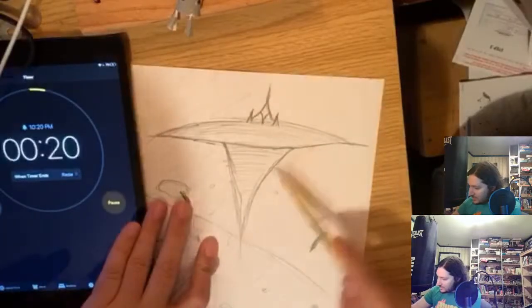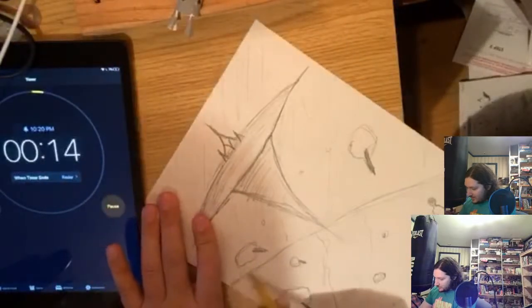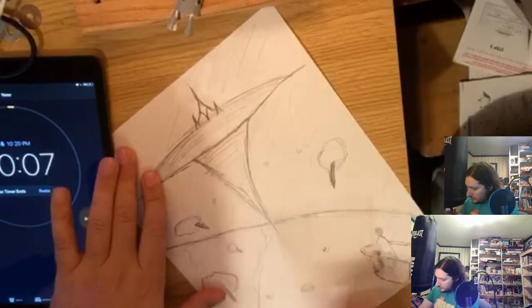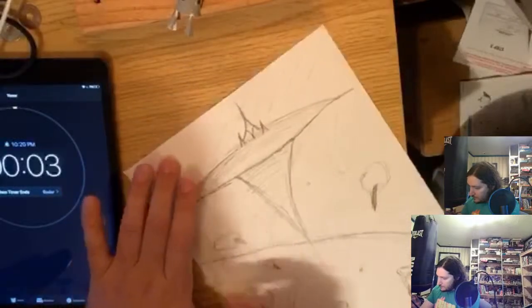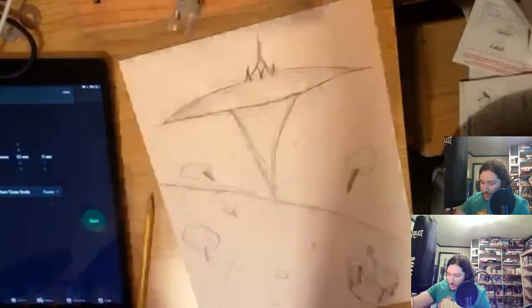22 seconds. I can shade in outer space. Yes, yes, yes, yes. 17 seconds to go. Got to make this border darker. Because we're really going through the Zack generations. And we are done. Pencils down.